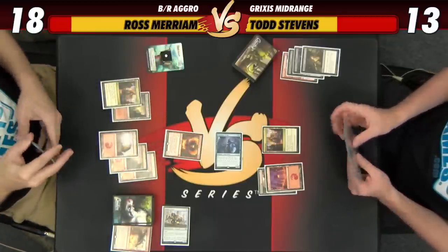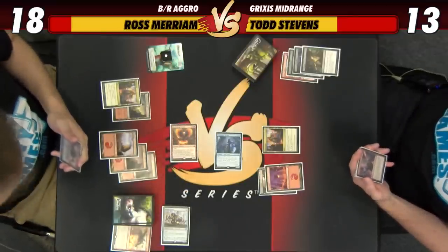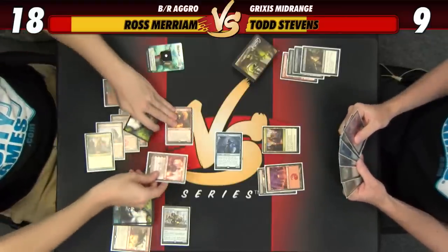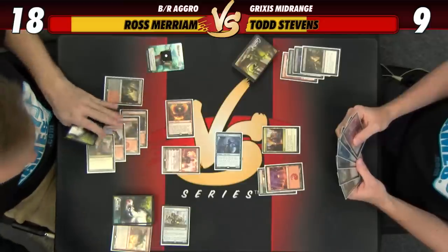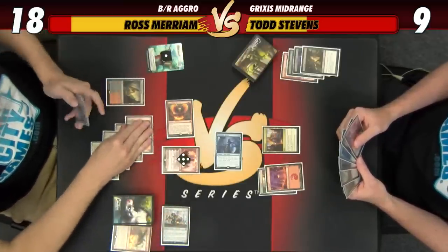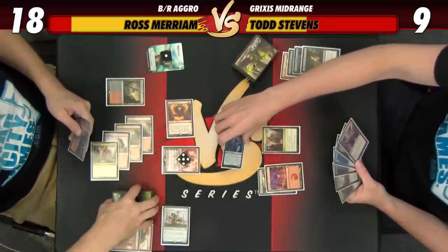That's pretty good too. Smash for four — I'm going to be down to nine. I will play a Chandra. So now with Chandra on the battlefield, Champion actually does interact with me somewhat, so I'm going to make two red and Abrade the Champion. With Todd missing land drops, it's very unlikely the Champion ever comes back.